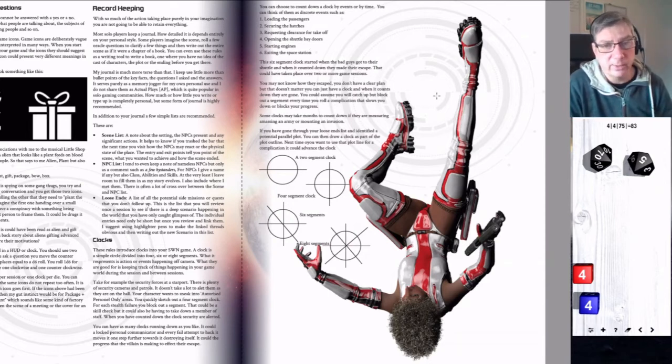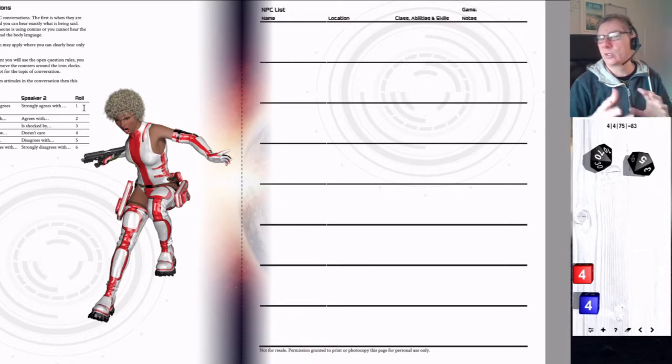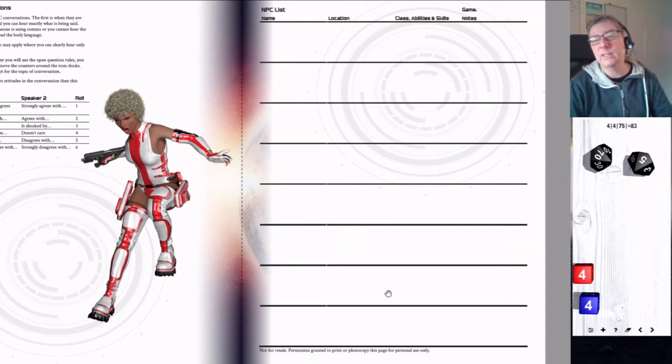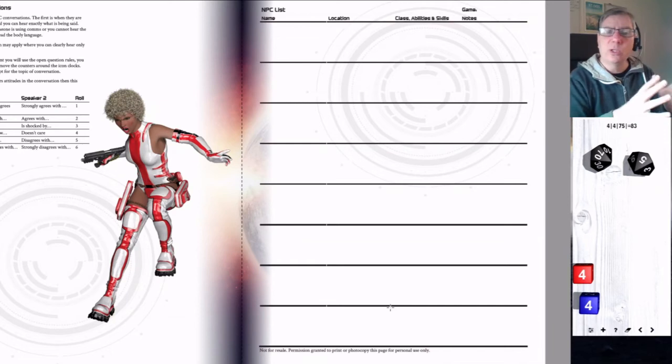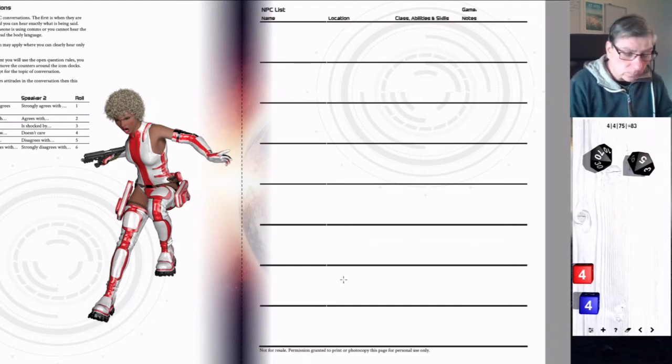Whether you capture them or not is controlled by your own actions, but there are also events happening in your world outside of you. There's a simple oracle for controlling conversations, and then you get record sheets. You have an NPC list so you can keep track of NPCs — where they were, any abilities and classes you know about, and notes. The location is useful because if you go back to the same cantina, you can find the same barkeeper, scanning down the list for what NPCs were in that location.